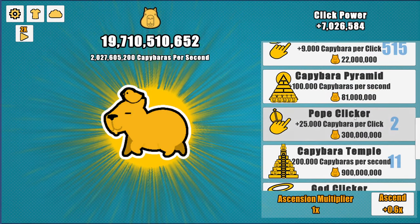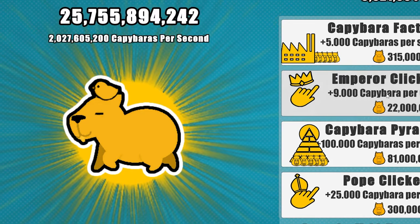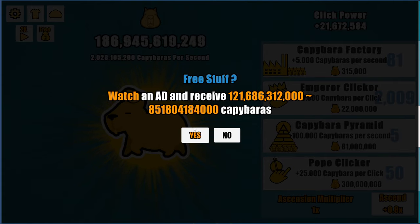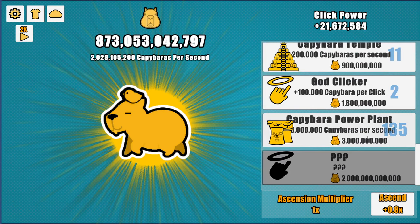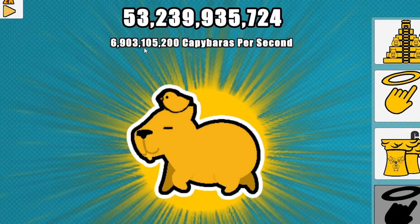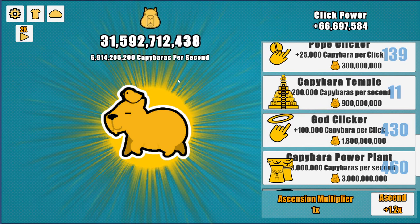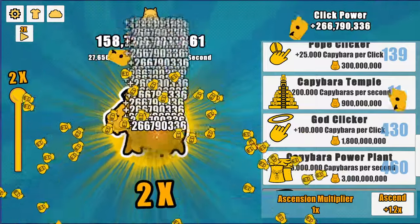We're now at 2 billion per second. We can't sustain the god clicker yet, but the emperor clicker still lets us gain money. Our emperor clicker count is at 2,000, giving 21 million per click. Another ad option for free money — we get 600 billion. With that we upgrade the power plant as many times as we can, reaching 460 power plants and 6.9 billion per second without clicking. We also buy up to 95 god clickers, then 430, giving us 660 million click power. Another two times multiplier activated.